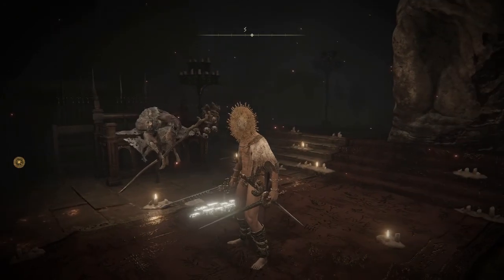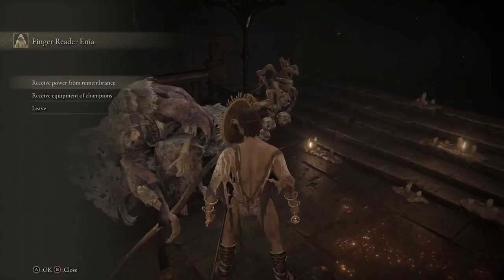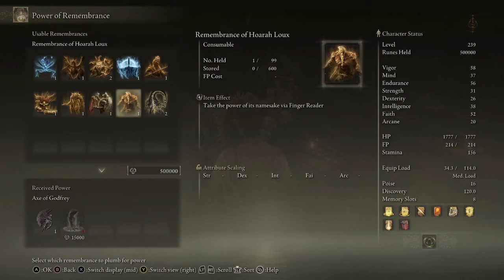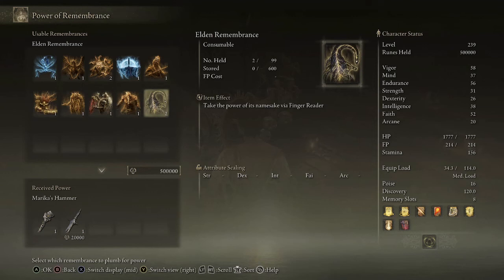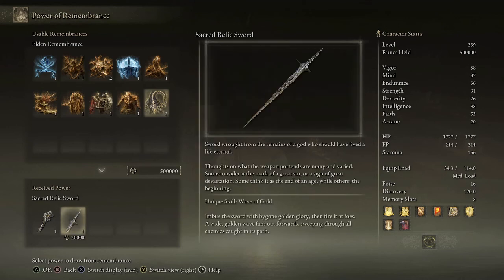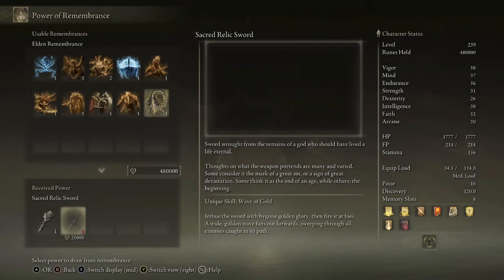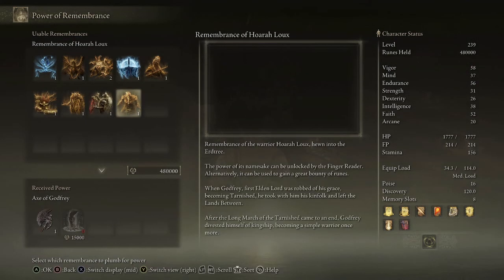Before we do that, in the previous part we beat Elden Beast and got one of the remembrances, and I want to show what we get. I couldn't find the Mausoleum in part one to duplicate it, but between parts I found one — so I can show where it is too. I really want to show this Sacred Relic Sword with its unique wave of gold. It's gonna be glorious. I wonder why this one doesn't cost anything whereas this one costs runes — that's interesting.